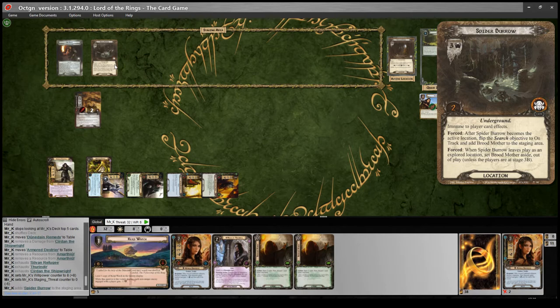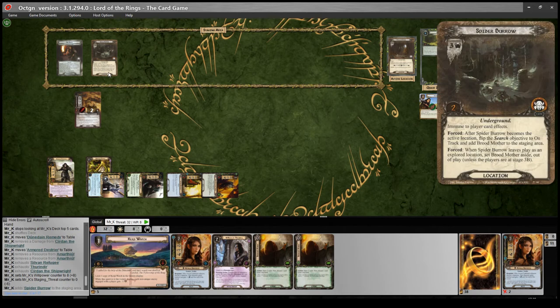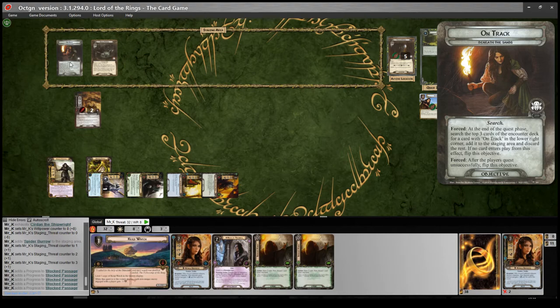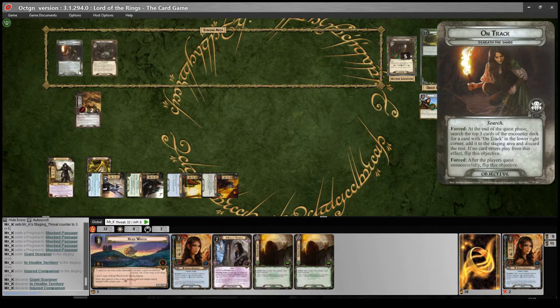Spider Burrow has a forced effect: after it becomes the active location, flip the search objective to on track and add Broodmother to the staging area. And when Spider Burrow leaves play as an explored location, set Broodmother aside out of play — unless the players are at Stage 3B. This is a really good design because it's a way to get back on track without having to roll the dice of the track keyword, but it has the cost of having to engage the Broodmother. I'm not in a position to do that yet. So three threat, we get five progress — didn't quite clear Block Passage. End of the quest phase: search the top three cards for a card with on track — one, two, three — no on-tracks, so it flips.